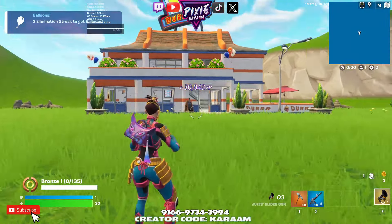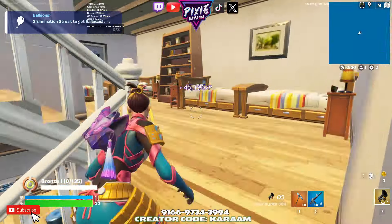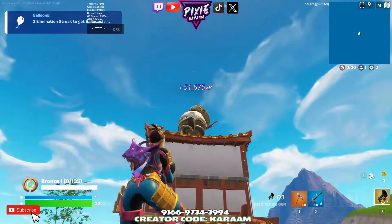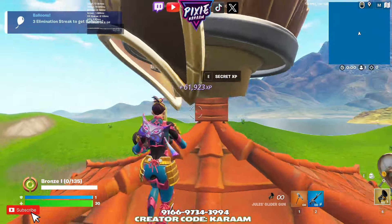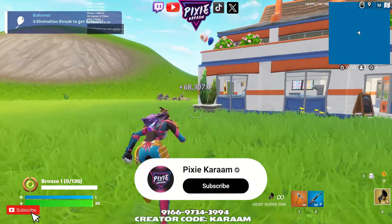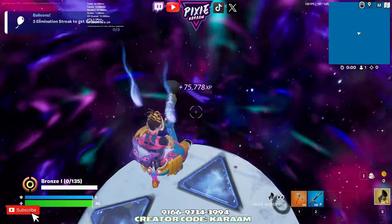Yeah, just here, then we're going to go up on top of the burger head, just there. Then go inside here, up two floors, and on the bookshelf. Then up to the top here, just there, and then on these two plants out the front — and there's the AFK XP.